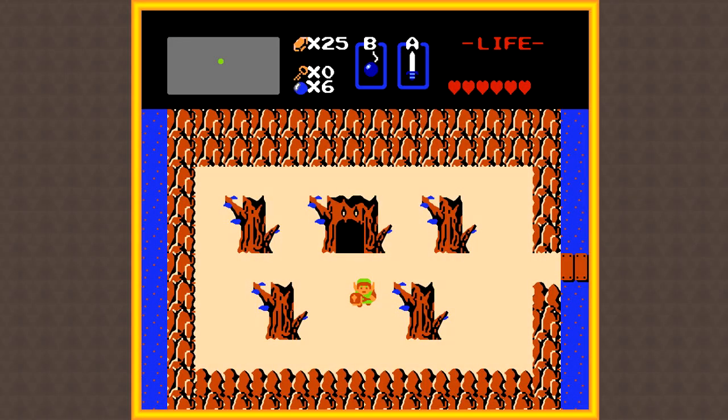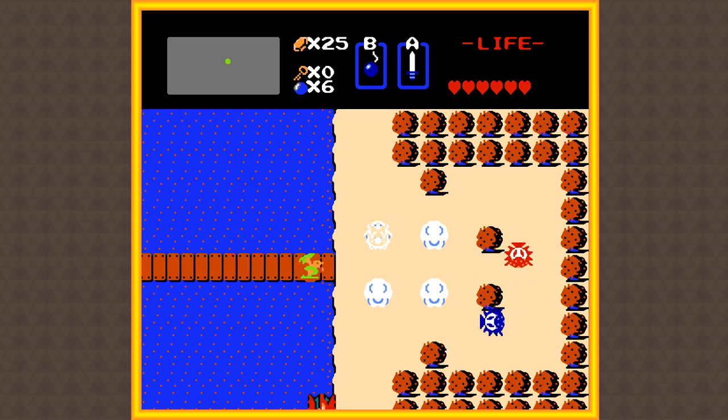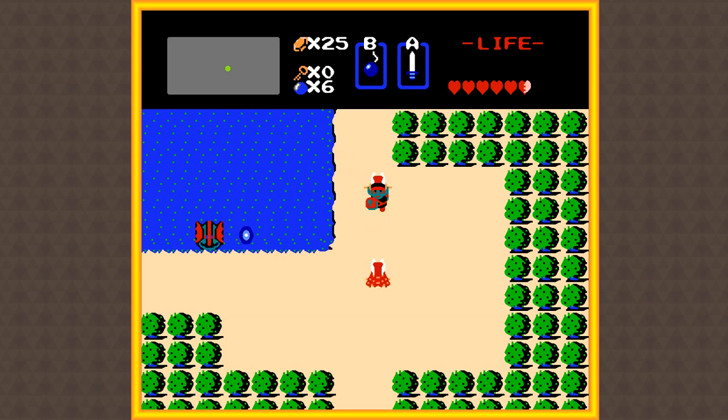What's up everybody, once again my name is Matt and welcome back to Let's Play The Legend of Zelda. In the last episode, we got some items, got some heart containers, and took on the level 1 temple. In this episode, we're pretty much going to do the same thing, minus completing the level 1 temple again, because that would be kind of pointless. So instead, let's replace that with the level 2 temple.